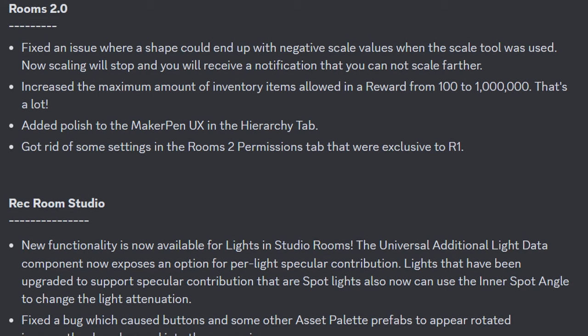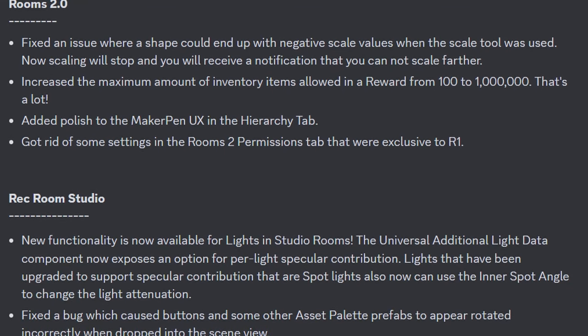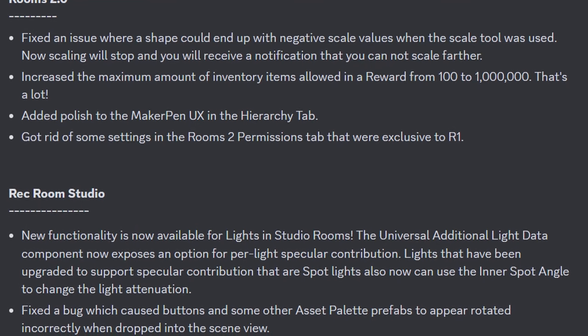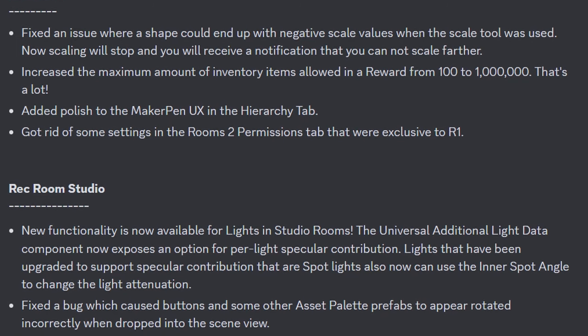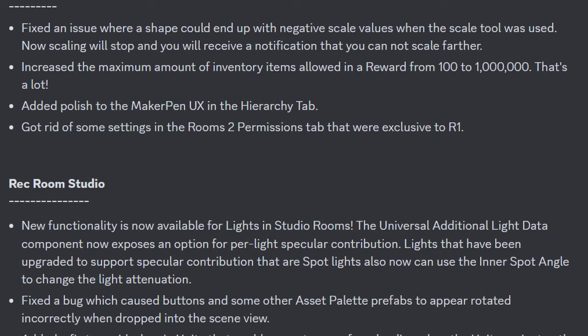For Rooms 2.0, they fixed an issue where a shape could end with a negative scale value when the scale tool is used — now scaling will stop and you will receive a notification that you cannot scale further. They increased the maximum amount of inventory items allowed in a reward from 100 to 1 million — that's a lot. And they added polish to the maker pen UX in the hierarchy tab.